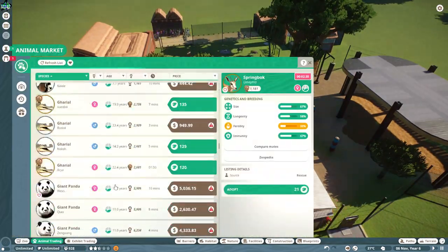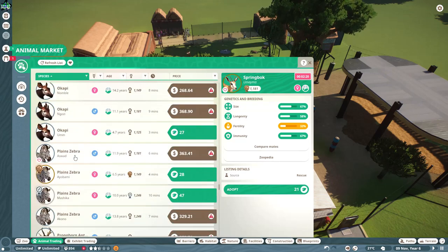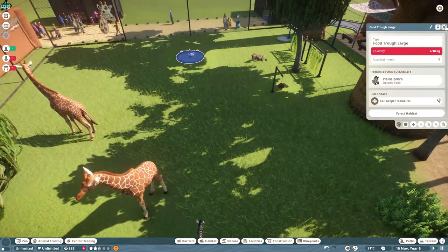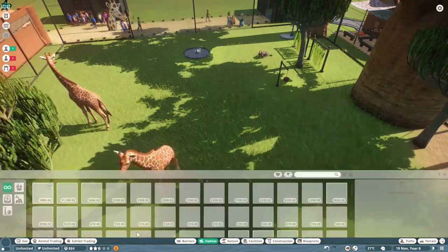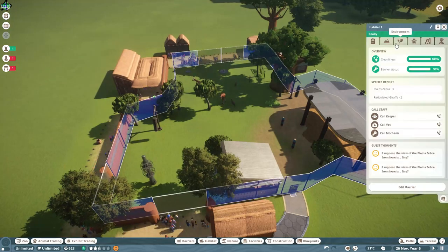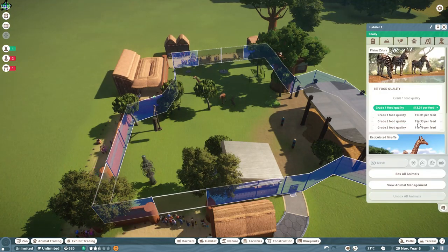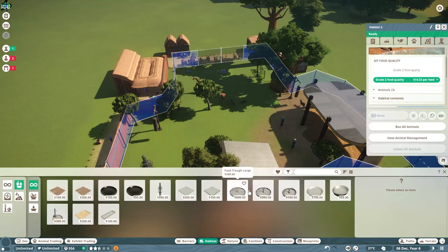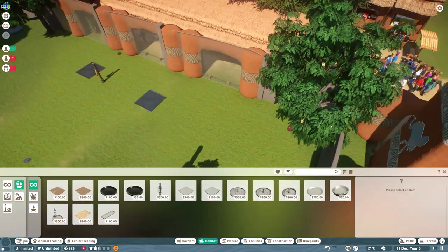The fences do seem to break. We're going to get another giraffe in here and maybe a zebra to spice it up a bit and make the enclosure a little bigger. It's quite a big enclosure for these guys. We'll put some more food in for them and make sure they're happy.